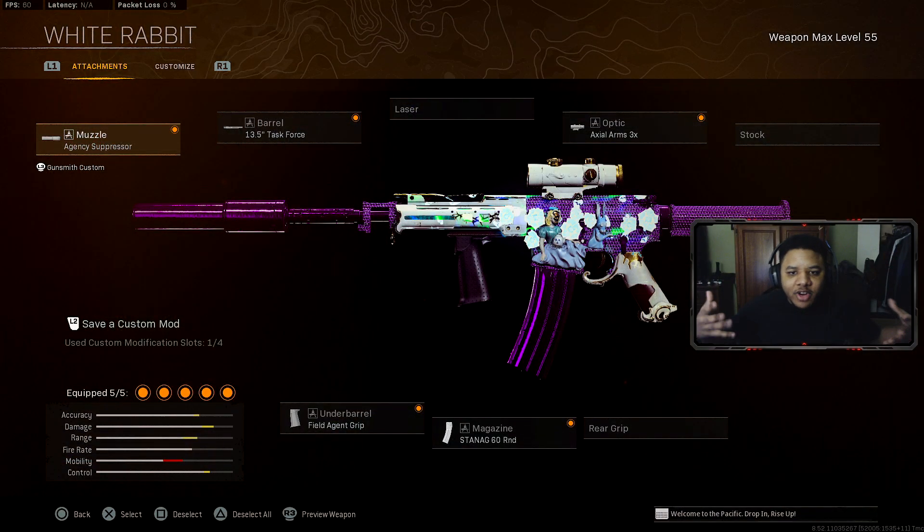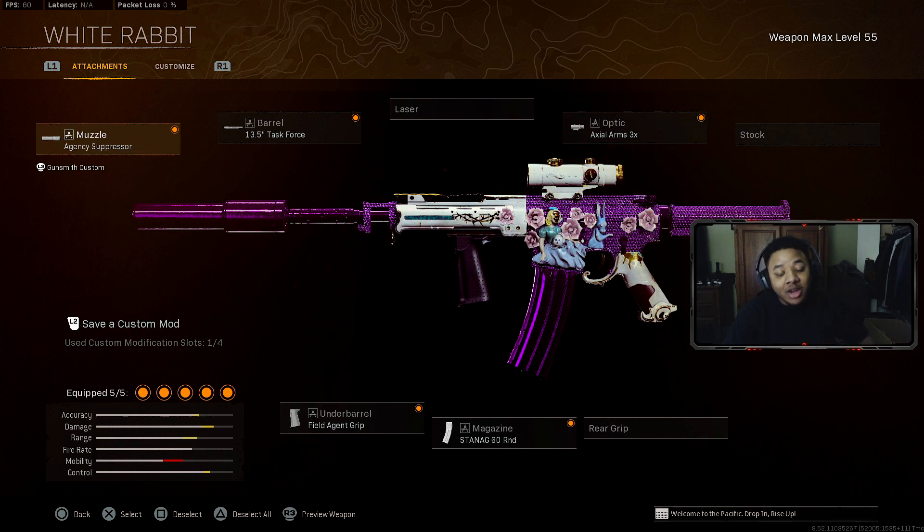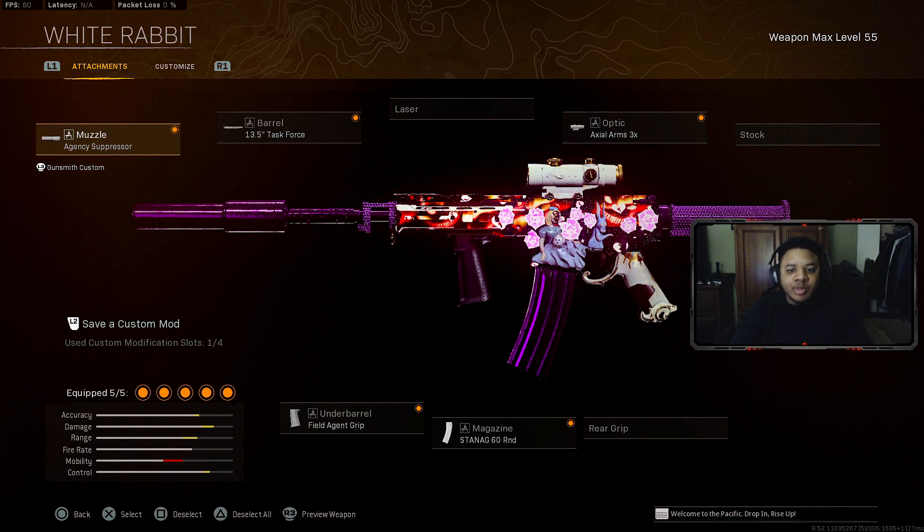Alright ladies and gentlemen, the first gun we're talking about is the XM4. I've been seeing it from a lot of people as the number one assault rifle right now in Warzone. It might be making a slow return — I haven't been seeing the C-58 or other guns being used as much. Here's the best attachment setup that a lot of you guys probably want to know for it.